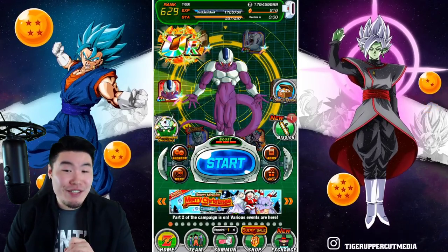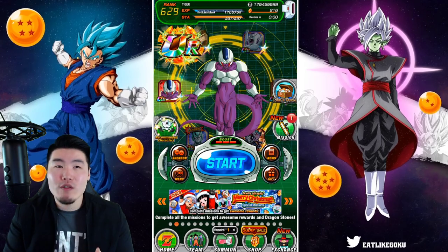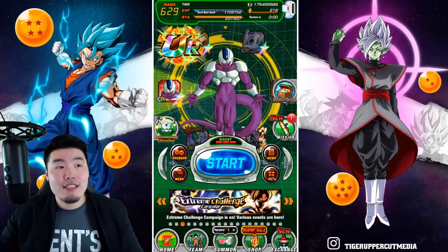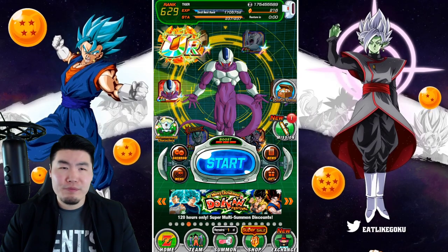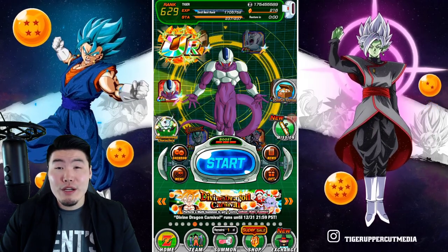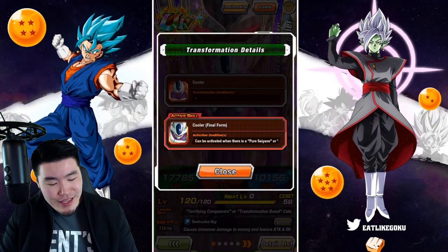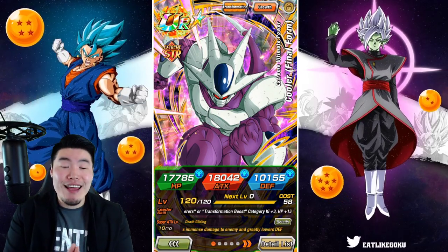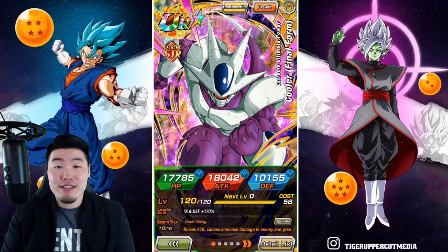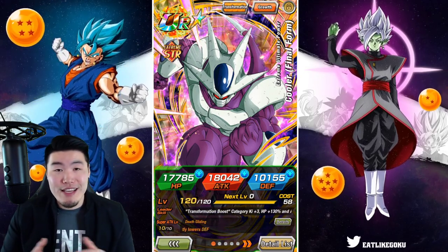That's it guys — three down, seven to go. Wicked Bloodline out of the way, Representatives of Universe Seven out of the way, and also crossover. Let me know in the comments down below which one you guys want to see next — whether it's Universe Six, Vegeta's Family, Goku's Family, Movie Heroes, and so on. Either way guys, that is going to be today's video. Thank you so much for watching. Hope you guys enjoyed it. As always, if you liked the video, make sure to like the video. If it's your first time on the channel and you like what you see, definitely hit that big red subscribe button to join the Tiger Squad now.